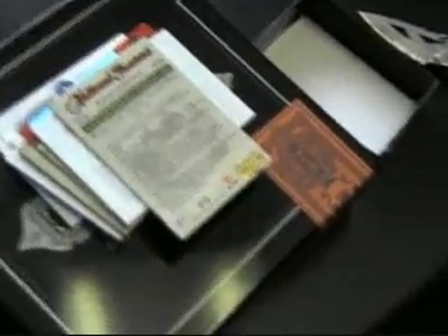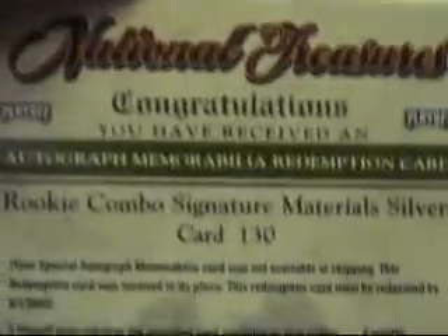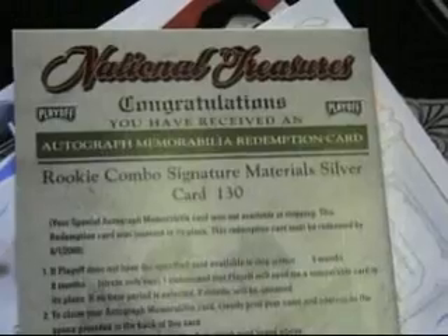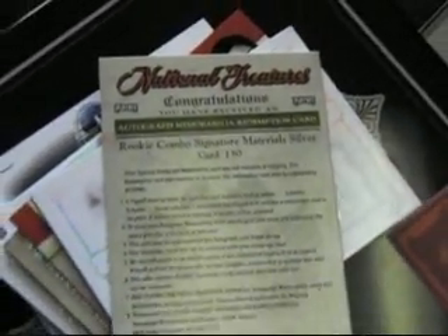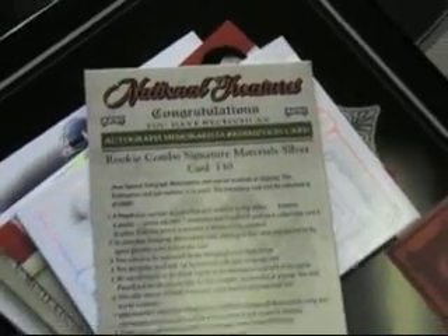For who? Rookie combo signature. Oh, it's a dual rookie combo. It's 130. Ted Ginn Jr. And who else? It's a rookie combo — it doesn't say. Rookie combo signature materials numbered 130. Maybe it's... combo, material, and auto. Combo, signature, and material — I thought it was two players. Ted Ginn Jr. Might be Ted Ginn material patch auto or something. But alright, it's silver.